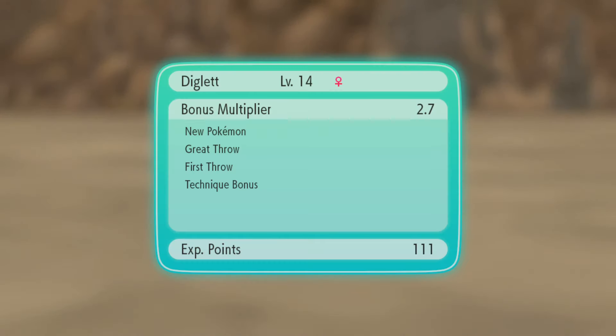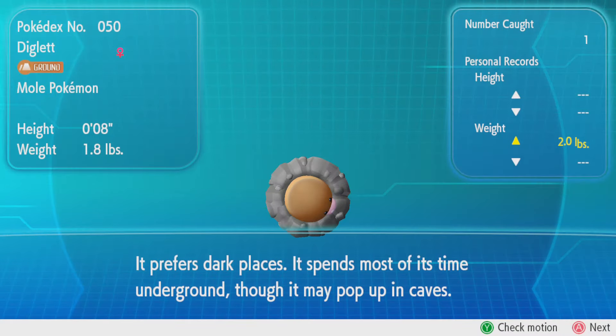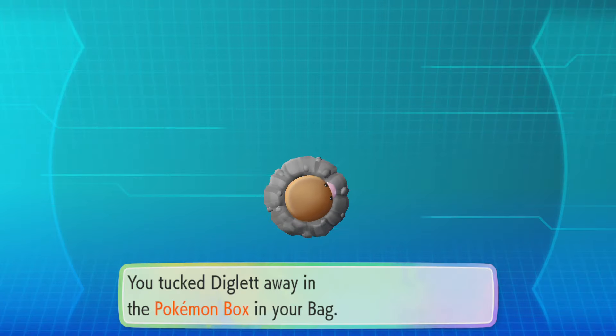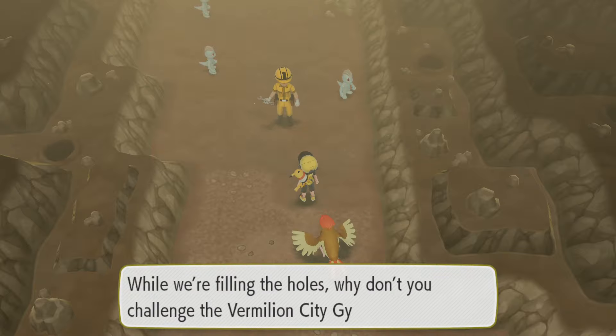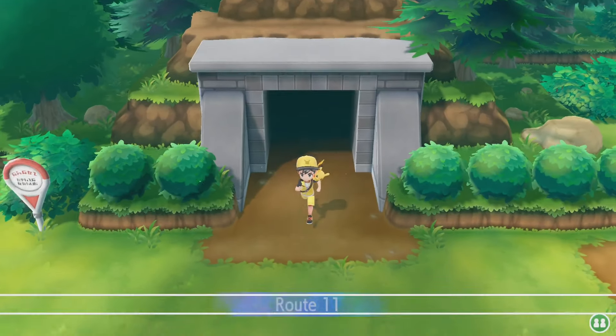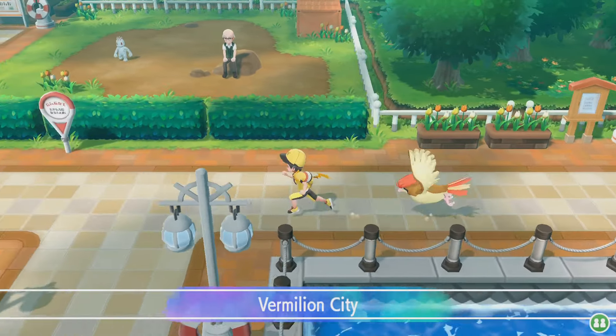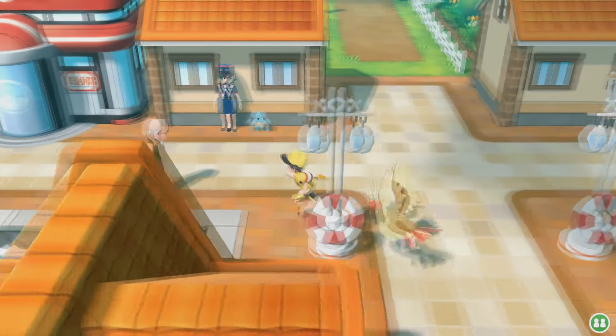Diglett! 100 experience? Not too bad — that's enough for a little bit. Level 15. If this Diglett is good, I might replace Lily Roll, because Dugtrio would be pretty good. I've already used a Sandslash in my Pokémon Crystal LP so long ago, so I'm trying to vary it up a bit. Let's go check out the Diglett in the PC and then probably start heading to the next route to see what Pokémon we can catch there.